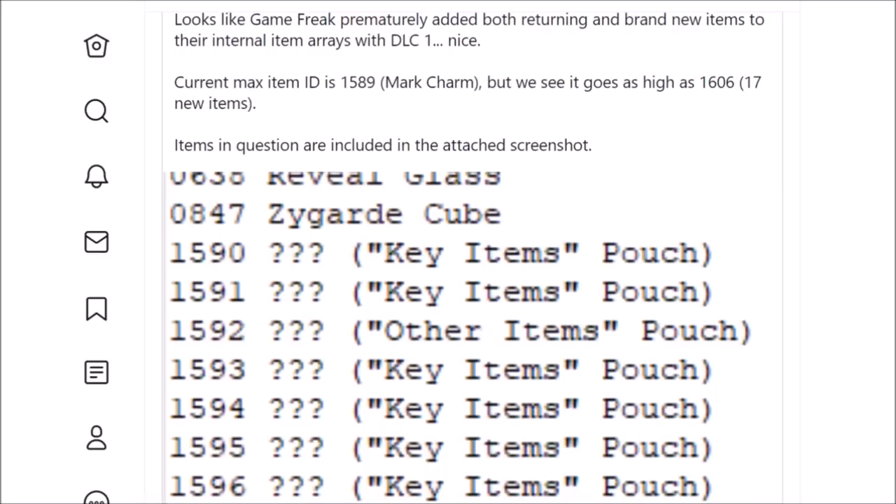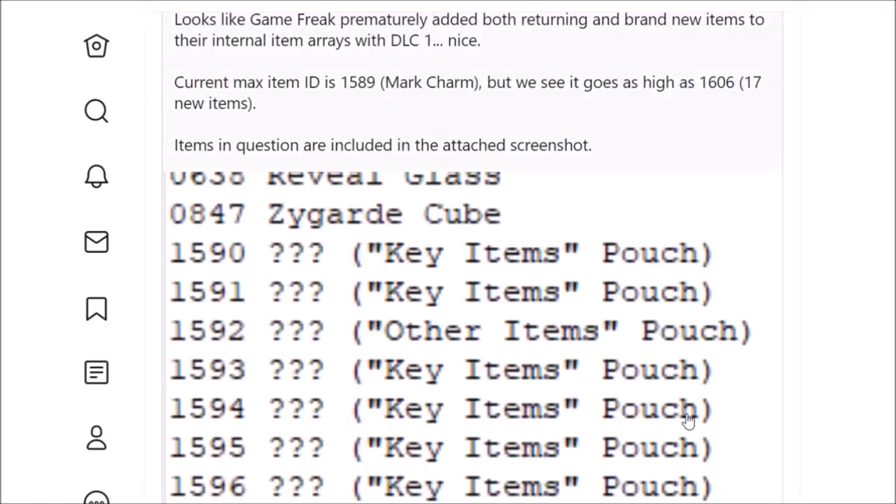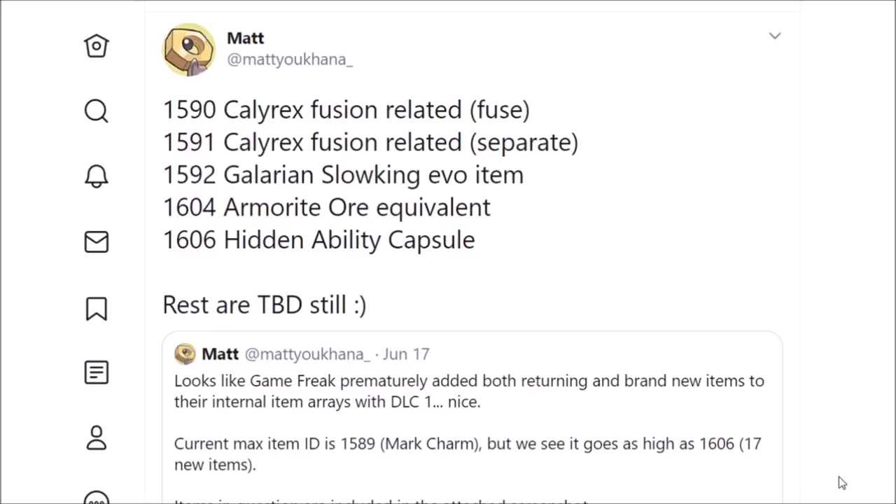There's probably going to be a Regi Idol, there's probably going to be an item for Dynamax Adventures or the Galarian Star Tournament. We also need to remember the Crown Pass — we got an Armor Pass, so most likely a Crown Pass. That's going to eat up another key item slot, and we know there are four story arcs in the Crown Tundra. If each of those arcs has a core item, suddenly the 17 new items kind of shrinks and there's not much room to play with.